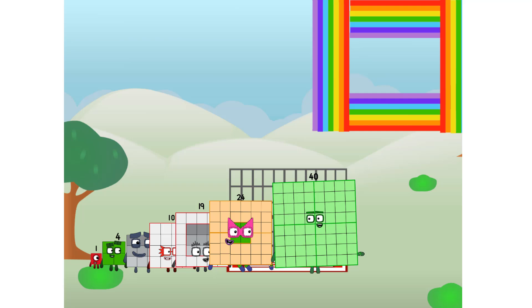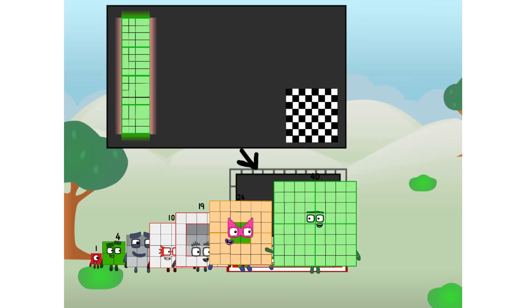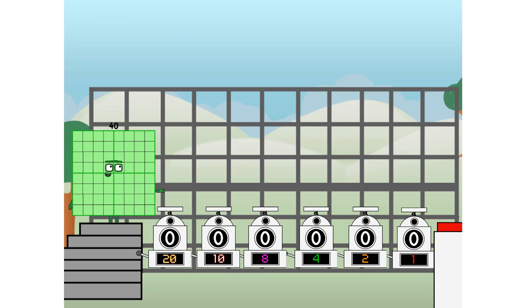There you are. This way. I've got so much to show you. I am 40. And I can be a strong square, a chessboard, a super rectangle, 8 octoblocks, or even a super cube. But today I want to show you a little trick I call binary boosters.